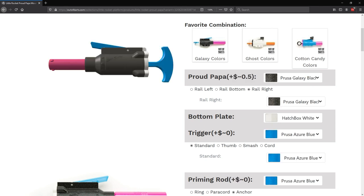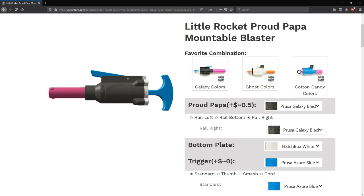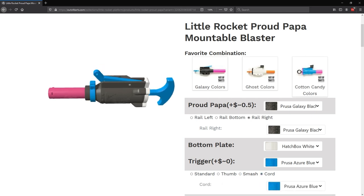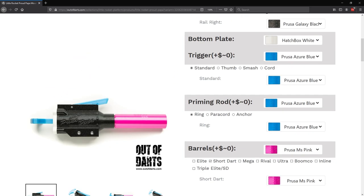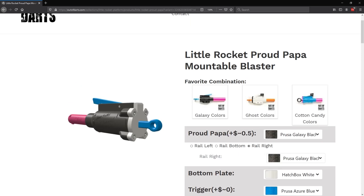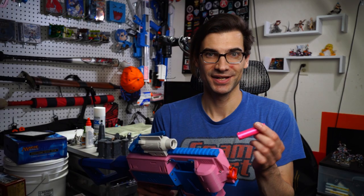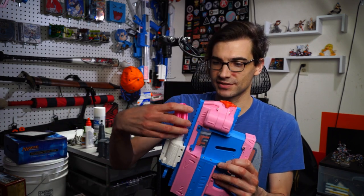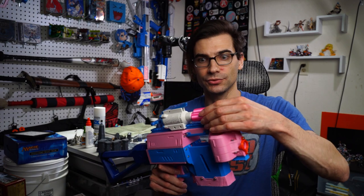There are a bunch of different configurations with this, which is already something to love. You can get it top barrel mounted, side rail mounted left or right, and you can get a variety of different priming bars and triggers — a basic bar, one with a thumb button, or one you can pull to fire. Same with the back: you can have a ring, a T-pull, or a string-oriented prime mechanism. And the best part is the barrel system, which offers a variety of different ammo types you can just slot in and twist to lock.